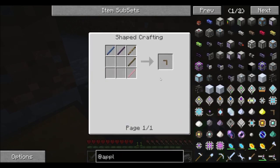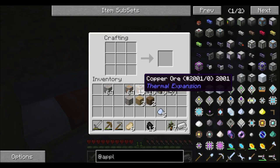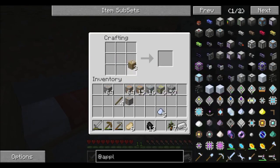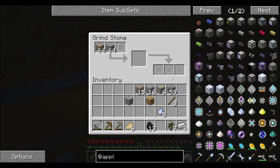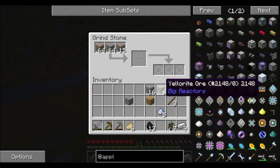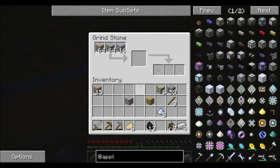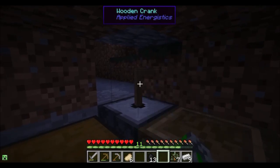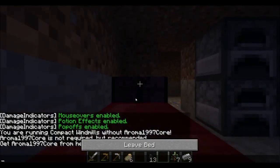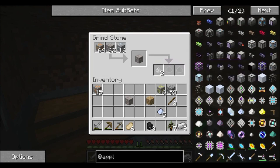We also need one of these wooden cranks. This video might actually be getting quite long. Put the crank on top like that, and then you throw all your ores in here. I guess we can go with some tin instead. And then you just crank it like this, and as you go it pulls it in here and turns it into dust. Let's see if we can get the dust going. We already got some dust.